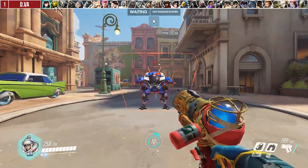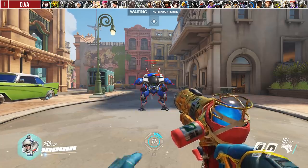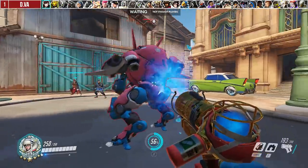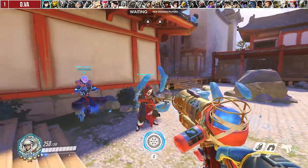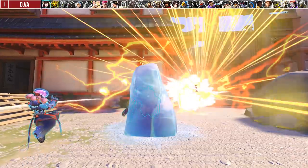Against D.Va, your goal is to always open with primary fire if she's in range since she can't matrix it. Always get into the habit of rotating in front of her during the freeze since the head hitbox is in the front. When D.Va uses her bomb, you can either use your wall to block line of sight or use your ice block, which saves both you and potential teammates as long as you are between them.